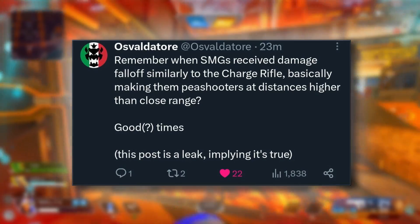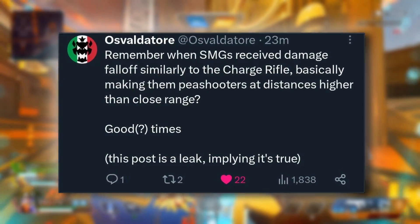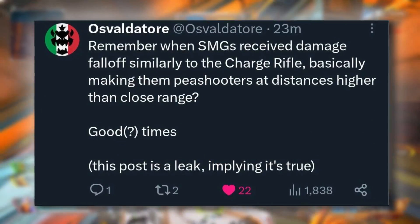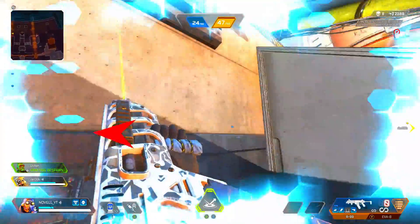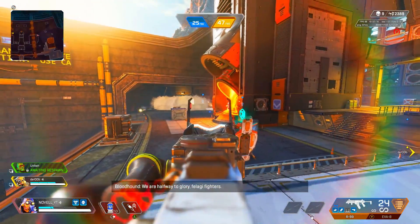Two days ago, we also talked about SMGs receiving fall-off damage, similar to the charge rifle, basically making them pea-shooters at distances higher than close range. This is another confirmed leak — SMGs are getting knocked down. This also comes with a pistol buff, which isn't going to feature hammer points. They've been trying to work around making pistols viable other than just off the drop, and that is another thing we can be expecting.